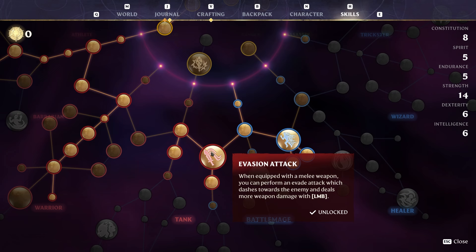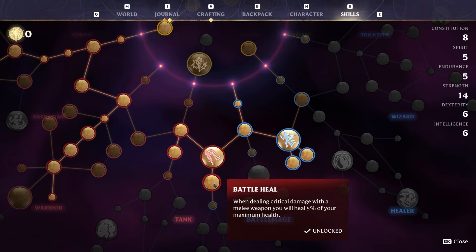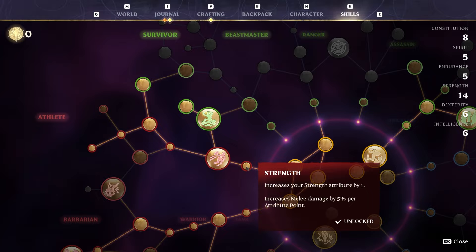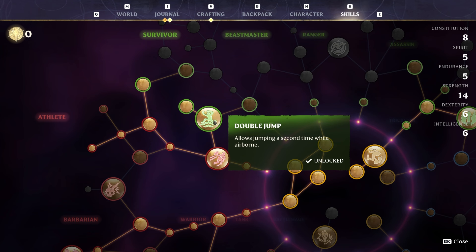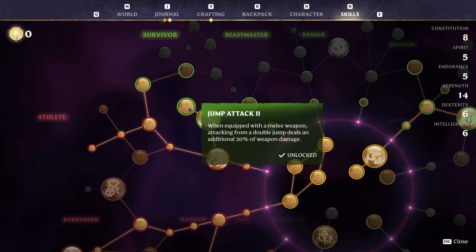We also have the evasion attack, which lets you quickly dash to enemies, combined with the battle heal — when dealing critical damage with your melee weapon, you heal 5% of your maximum HP. I also highly recommend picking up the jump attack, which deals 50% more weapon damage in a small blast radius. With the double jump you can jump a second time, which helps you dodge attacks especially from bigger creatures, and further boosts the damage of the jump attack.